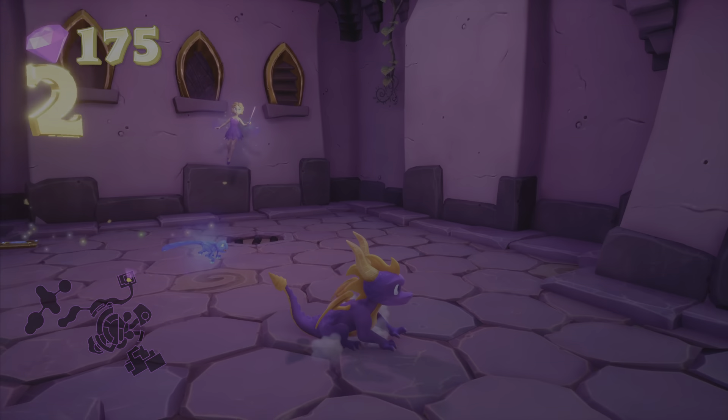And that's everything. I'll just exit the level this way. We got the skill point, all the gems, and all the dragons. That should put us at 9,300 gems and a total of 69 dragons. Returning to Dreamweavers. That's 100% and that's it for this video. Thank you all for watching.